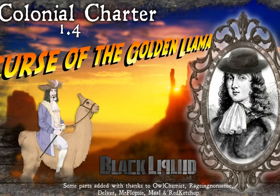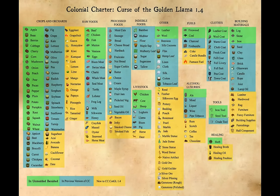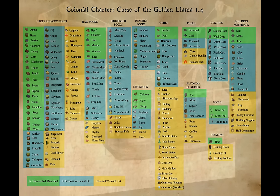Hey guys, Colonial Charter 1.4 is out — Curse of the Golden Llama — and oh my god, there's so much new stuff in this. Just take a look at this chart. There are 75 new items alone in this new version. Let's take a look at some of the new stuff that's in here.